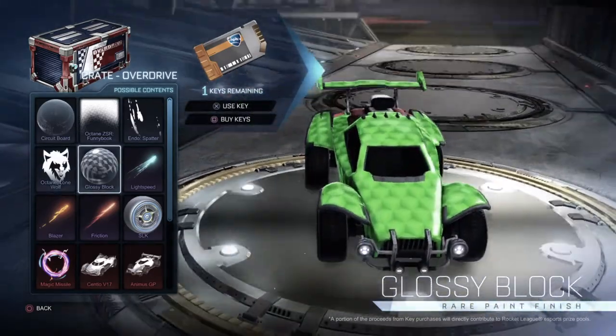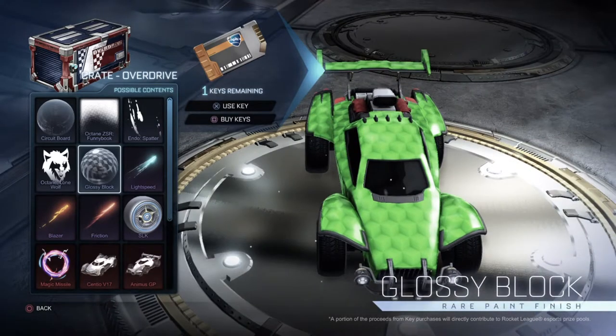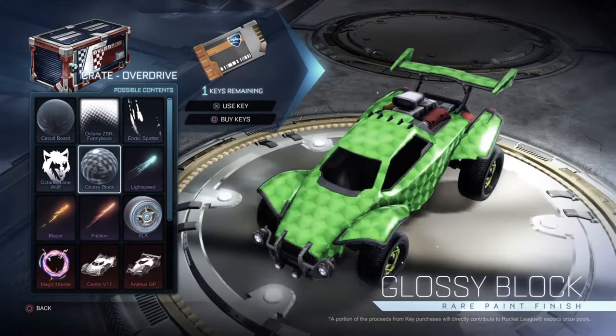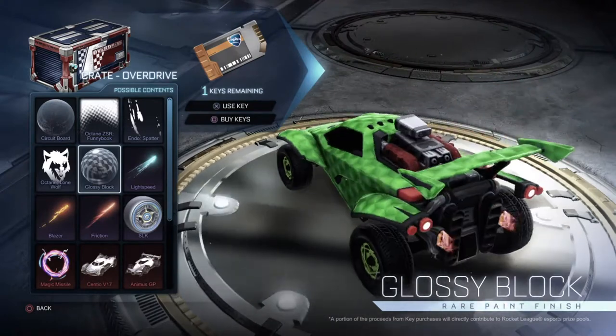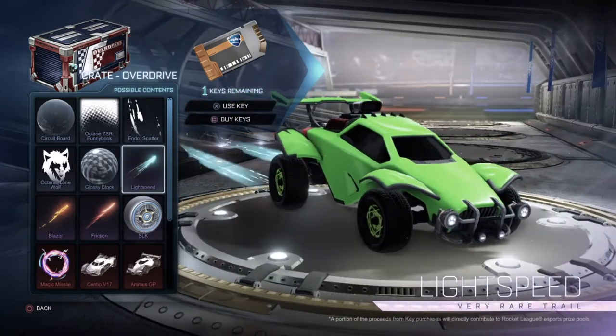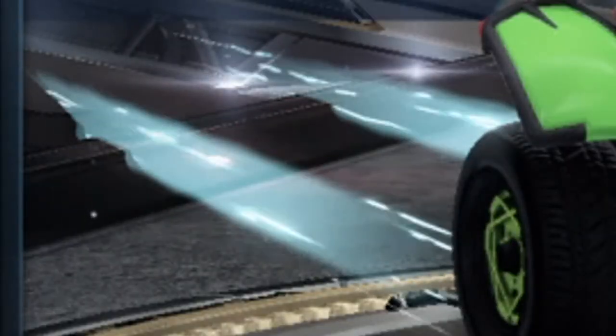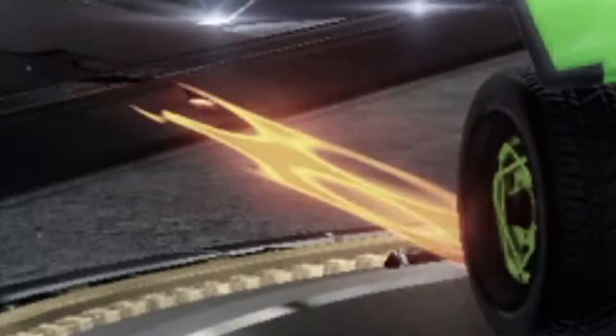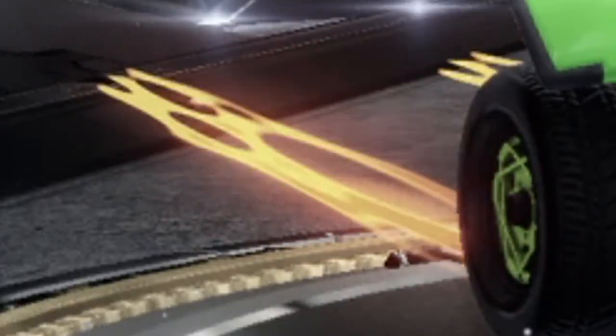Then we have another paint finish called Glossy Block, which we were also able to see in another GIF. As you can see, it's all blocky and stuff — it looks fun, actually pretty nice. Then we have some new rocket trails. We have Lightspeed at the top left. We have Blazer — this one looks nice, looks like fire.